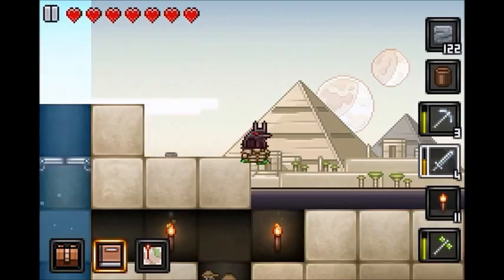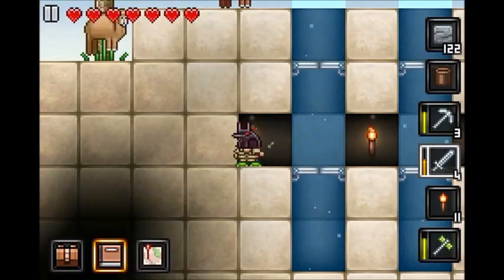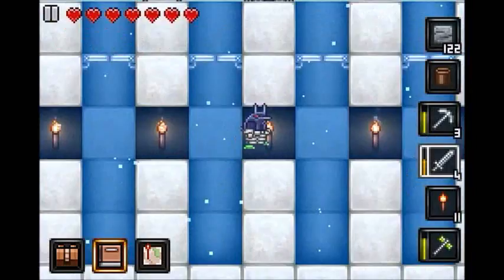I added trap doors across here, and I was going to add trap doors across here too, but I think there's really no point for it. Honestly, I don't even know what this second row is for, so I'll probably just leave it — it's pretty pointless.